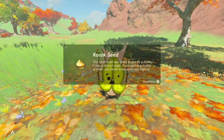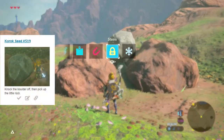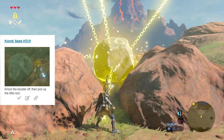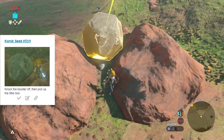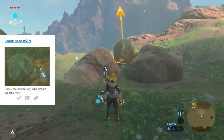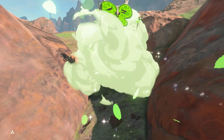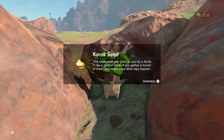Seed number 519 involves knocking a boulder off of the seed it's resting on top of. Unlike smaller ones, this boulder can't simply be pushed off. We knock it free and grab the seed from the bottom of the fissure before dropping the rock back down and moving on.